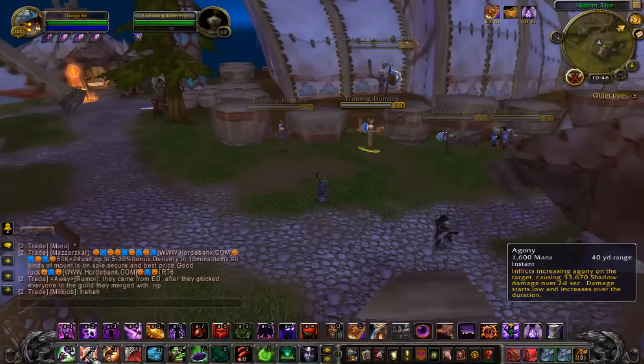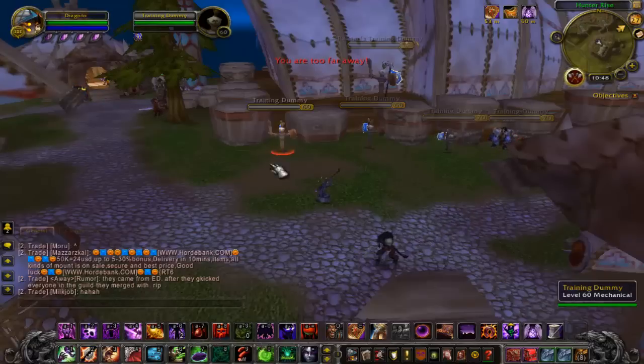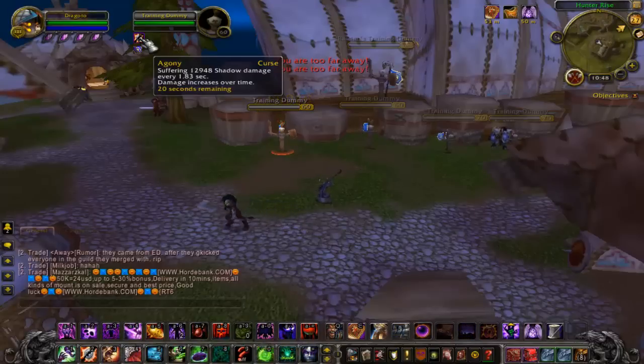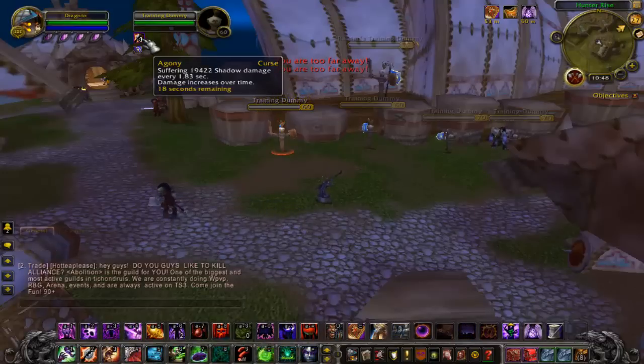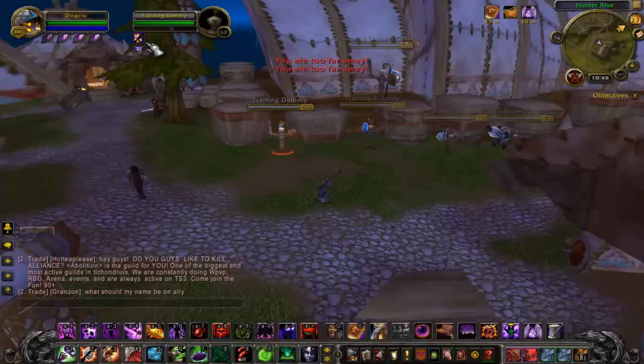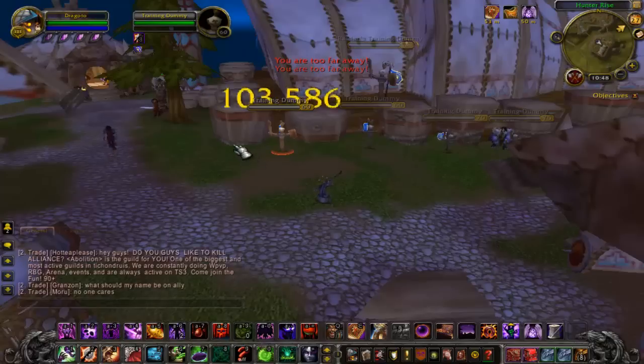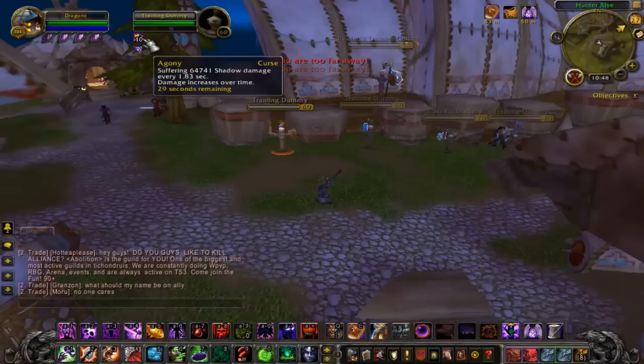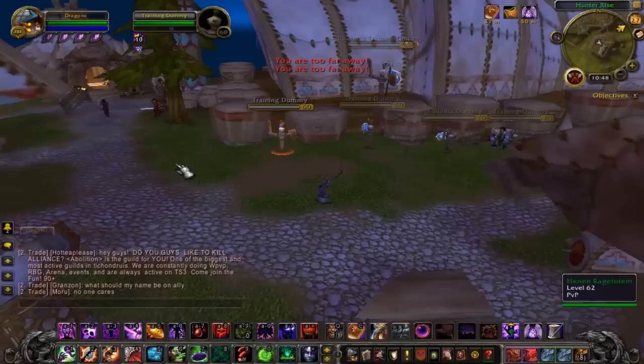The reason Agony is so important is it starts to stack. As you can see, it stacks up to 10, and once it's at 10 it's doing the maximum DPS it can do. But if you let it fall off, you have to start back at one. I'll refresh it here to keep it — if I let it fall off, it restarts at one and has to build all the way back up. So that's one DoT I do not want to fall off.